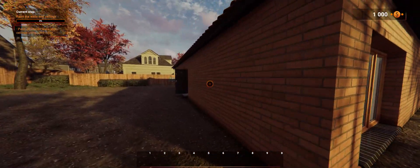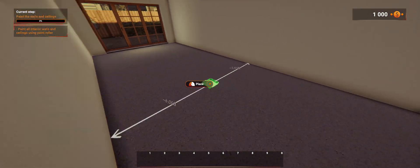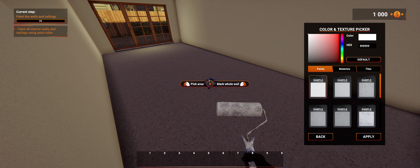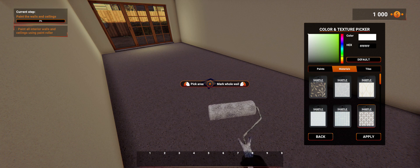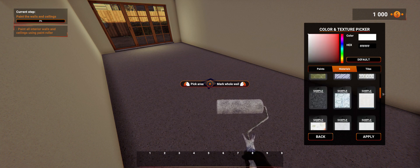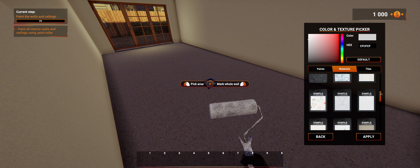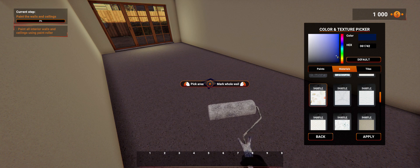Keep forgetting how to do that. Here we go — we need a paint roller. Pick an area. What color are we going to make this? I think we can select a color here as well. There are some samples here — materials or tiles. We have a couple of samples we can choose from. I think you click on a sample and click on a color, I wonder if that changes the color we can choose from.